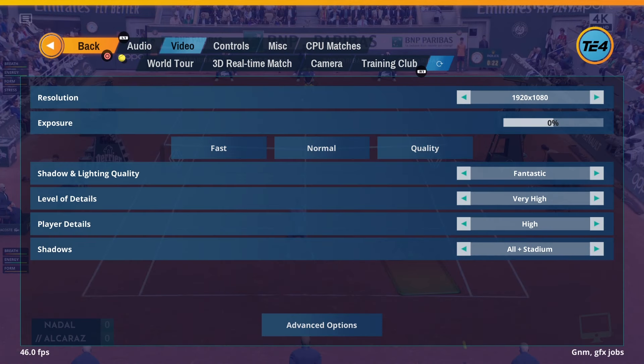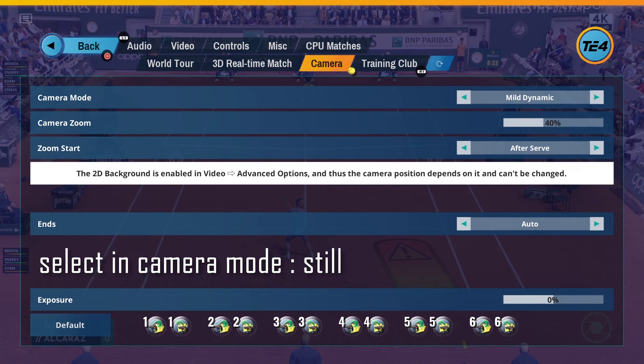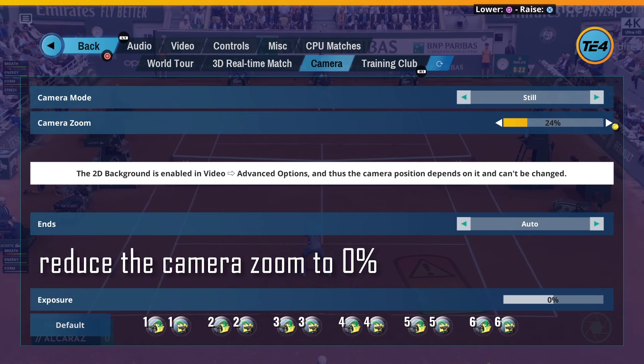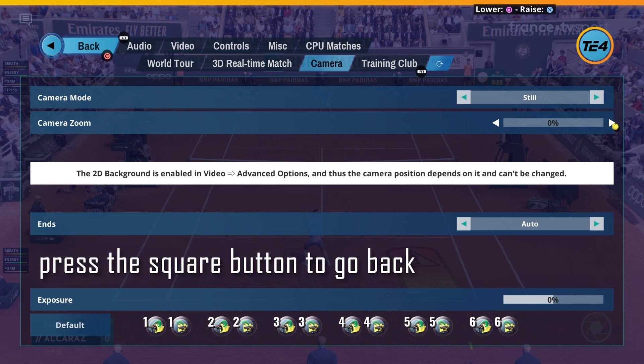Now go back and select Settings in the menu. Navigate to Camera with the R1 buttons. Select the In Camera Mode tab and set it to Still. Reduce the camera zoom to 0%. Press the Square button to go back.